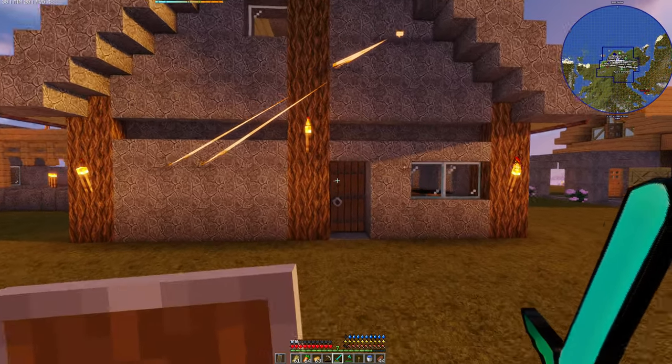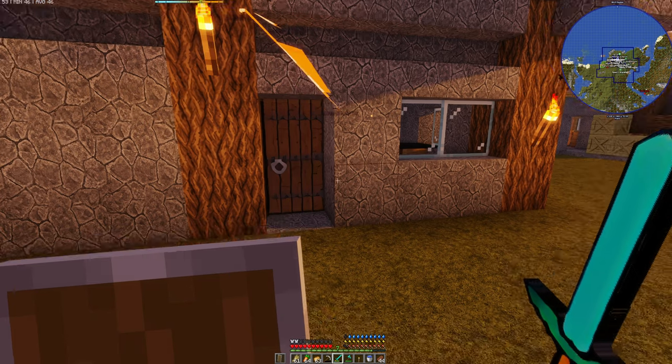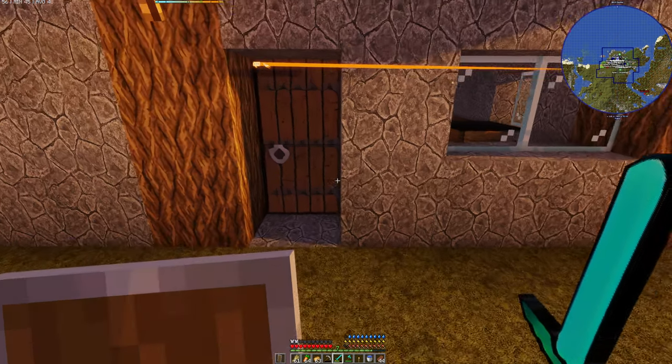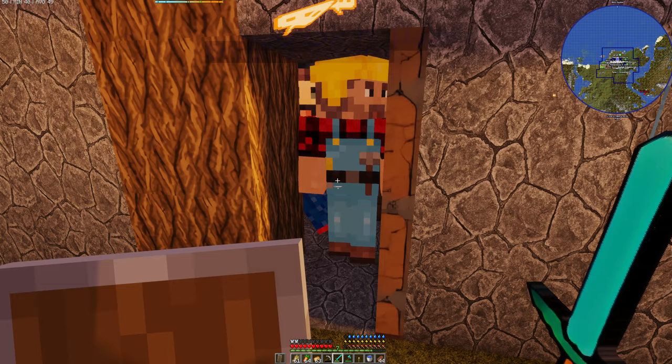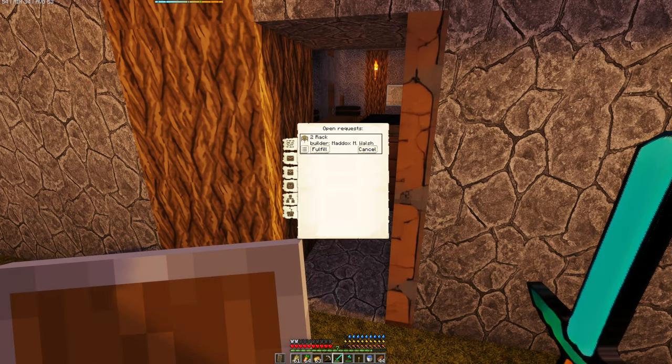Maddox is up here, I would think. Let's check our map — yep, he'll be coming down so we can give him the rest of the stuff that he's going to need. All right, and just a rack. There we go, awesome.